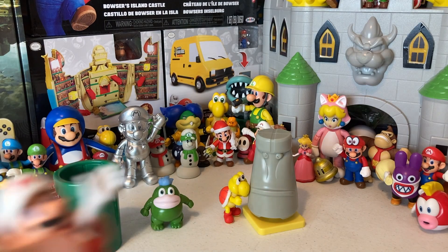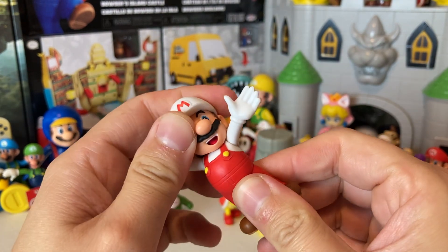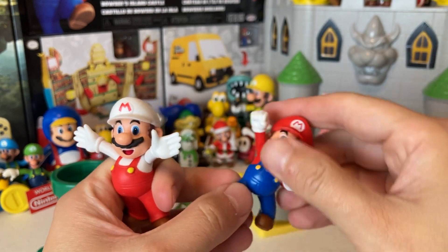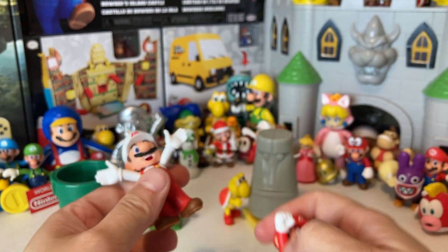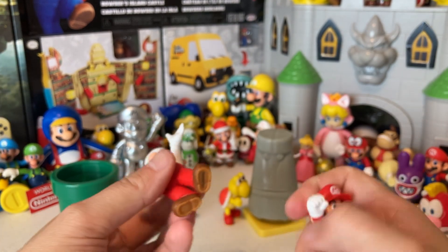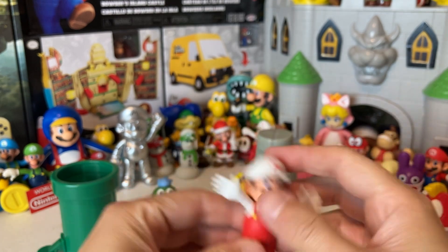Oh my gosh. Ta-da! All right guys, we got him. We got Mario. He's not bad. Now I'm going to compare him to the one we got in the last unboxing and see if there's a big difference. This is the one right here — he looks great, right? But he doesn't stand. I don't know if the legs are supposed to bend a little bit. He doesn't really stand, so that's kind of a bummer. This one looks like it might stand. One thing I noticed, the other one didn't even have the Jax logo down at the bottom, so I thought maybe those were made by like another company. This one does have Jax down at the bottom. This one feels a little bit better and honestly he looks great — can't really complain about that.